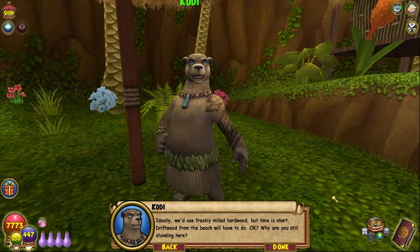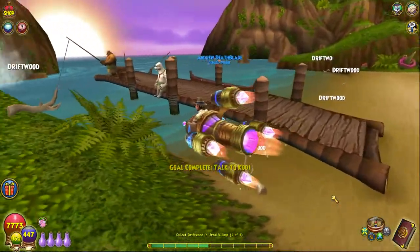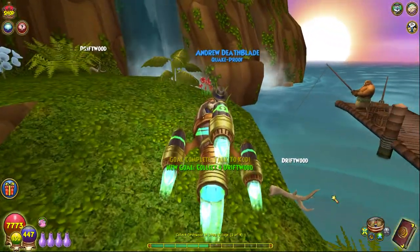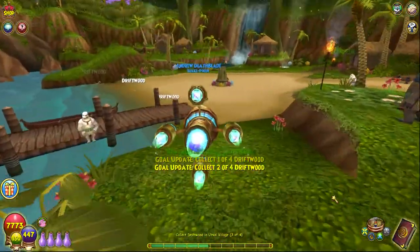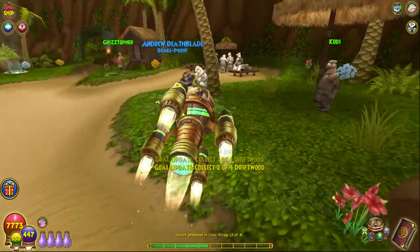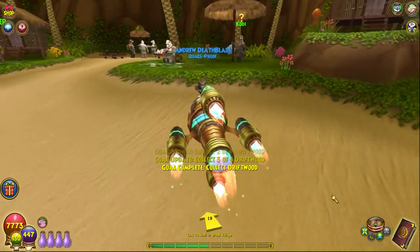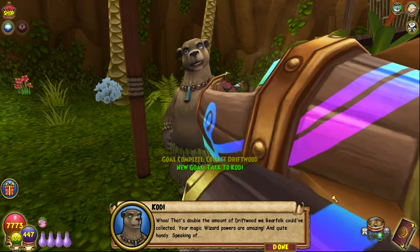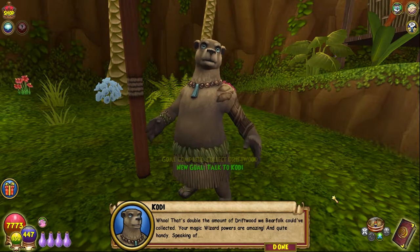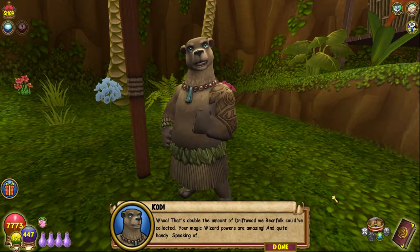Why can't he do this himself — oh my gosh, these bears are so lazy! Making me go and collect their driftwood. We need one more — oops, we need four. Right, Cody, hello! 'Whoa — that's double the amount of driftwood we bear folk could have collected. Your magic wizard powers are amazing! And quite handy — speaking of, I need nails to bind this driftwood into a proper feast table.'